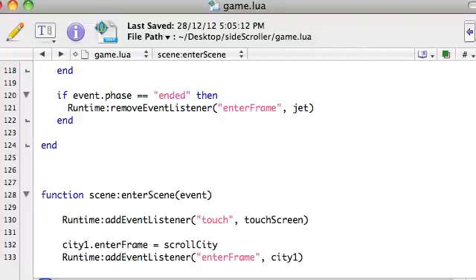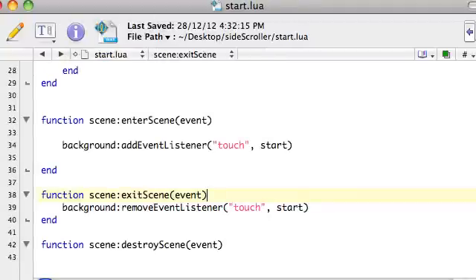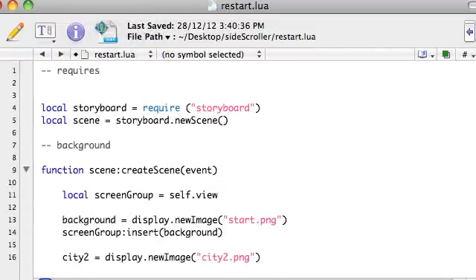So to do that, as soon as they do collide, we're just going to go basically to the restart screen. The restart screen as it stands at the moment is just empty, so I'm going to go to the start screen, grab everything, copy it, and go to the restart.lua file and paste it in.